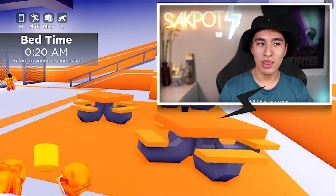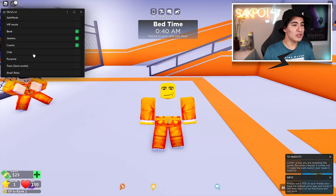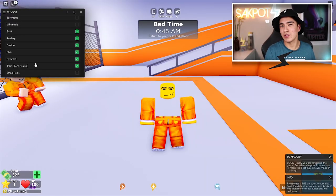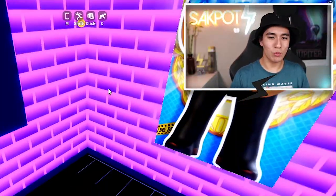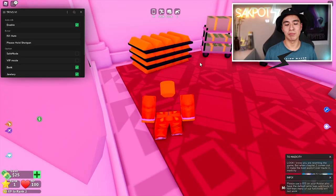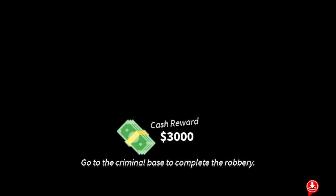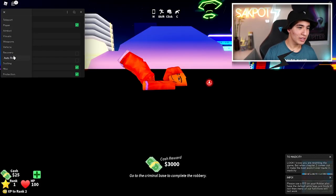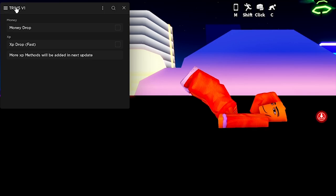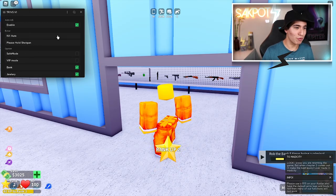Let's start off with one of the best features, which is gonna be the auto rob. Let's do the jewelry — let's just do everything. We can do all the different places, not the small places though. Let's enable. We're going to the bank — yeah, we're robbing the bank. Six and a half hours later — okay, we got the 3K, and I think it's bypassing right now. While we're waiting for that to finish, let's go to the recovery section. There you go, we got the money. Let's turn this off before we go to another location.